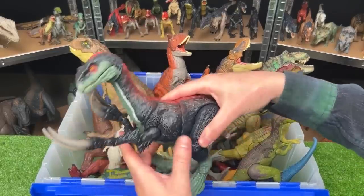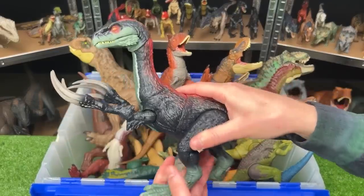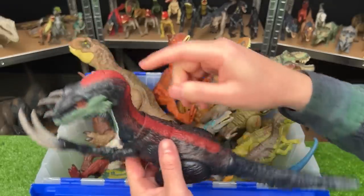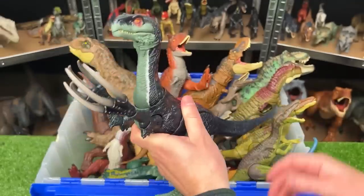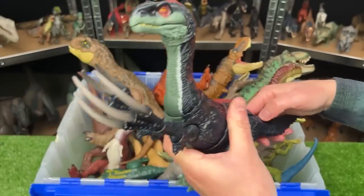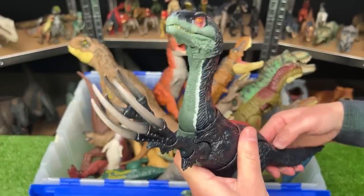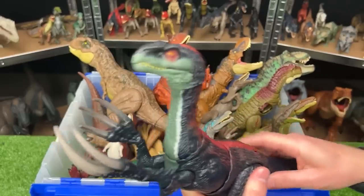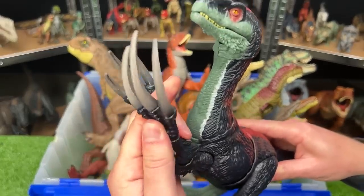Next up, we've got a big old Therizinosaurus figure, just like in the Jurassic World Dominion movie. It's got the red stripe down its back all the way to the top of its head, and this figure has some special features. There is a button on its tail to activate the jaw and the neck, and you can use the tail to swivel the torso back and forth. Plus check out those huge claws.